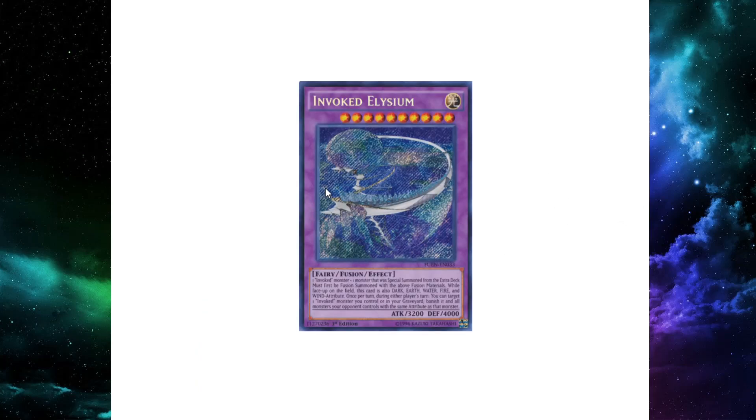Elysium's another card that's very interesting — we know it can be pretty good, but it's a card you can struggle to get out because of Master Rules 4 restrictions, having to open up zones and not wanting to make it until a follow-up play. But now I think it's possible to set up turn-one boards with Elysium and Mahaama, which is actually pretty good.